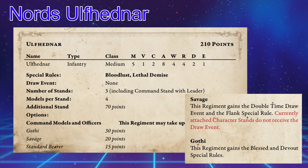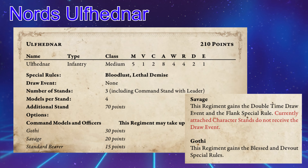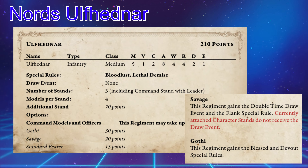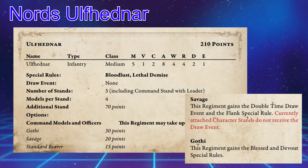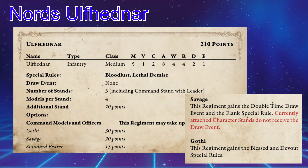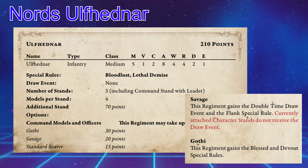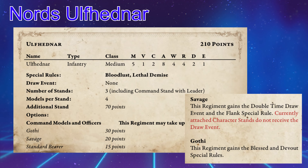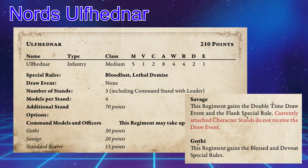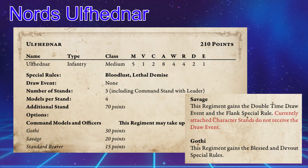They have an Evasion of 1. They have the Bloodlust special rule and the Lethal Demise special rule. Bloodlust says you must charge something if you are within range to do so — if you do not wish to, you must pass a Resolve check. With a Resolve of 4, especially if it's a bigger unit that can jump to 5, they'll usually pass, but rolling low at max charge distance could waste an action.